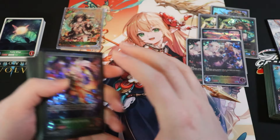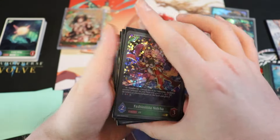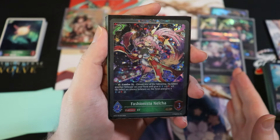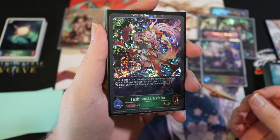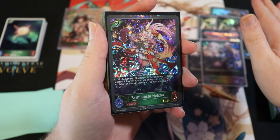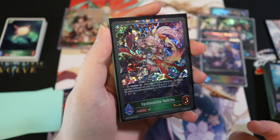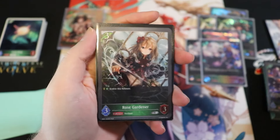For removal, we start with Fashionista Nelcha, a two-drop 2/3. If you have combo 3 active, activate her to either give another follower +2/+2 or give an enemy follower -2/-2 permanently. She's excellent at killing opponent's followers or buffing yours, and is such a removal magnet your opponent will want her gone immediately. Running a full set.